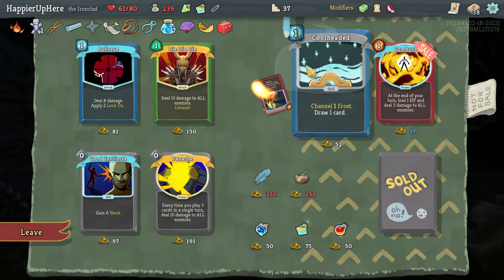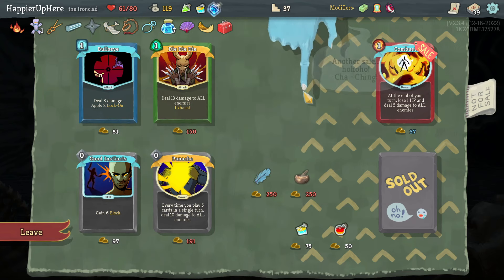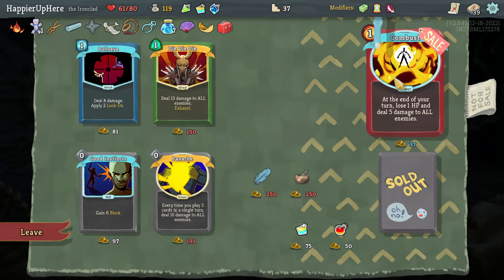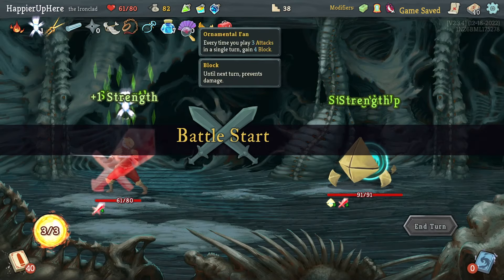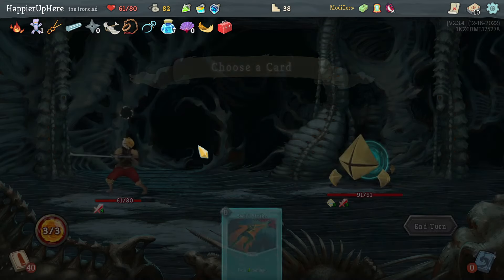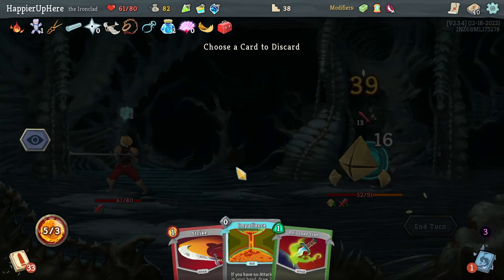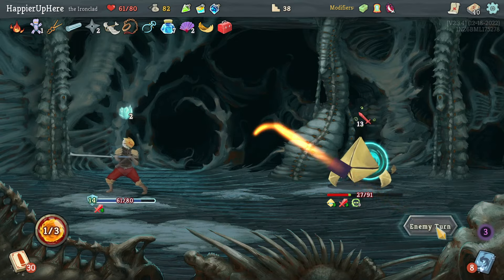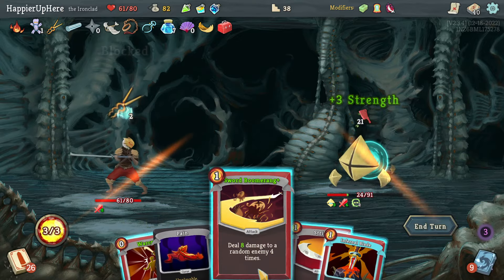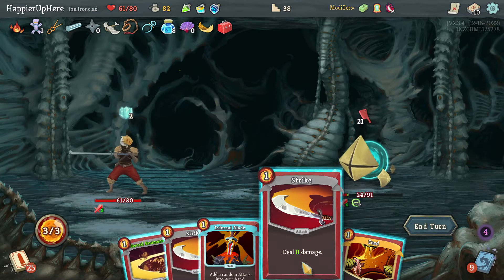Got Toolbox: at the start of combat, choose one of three random colorless cards to add to your hand — that's pretty good. Let's take Armaments. Cool Headed, Pools — I should take Good Instincts or a Swift Potion instead. The Tungsten Rod means I won't lose any damage — five free damage each turn to all enemies, which is fine. I'll have a little leftover gold. Hopefully I can get another question mark from the shop. Swift Strike is probably fine — Double Energy, Chill, Dramatic Entrance.